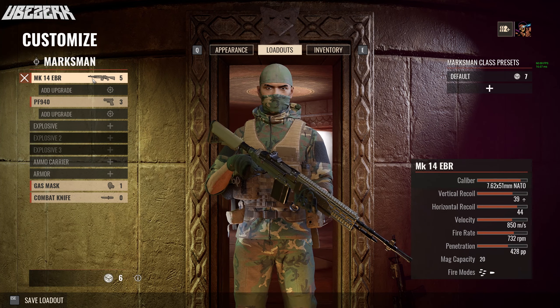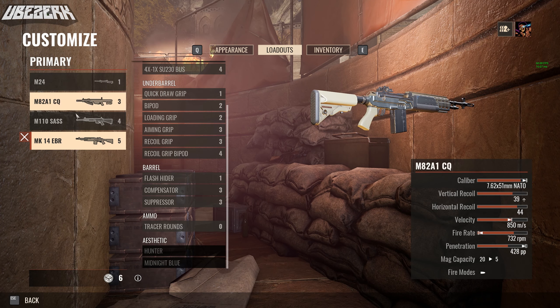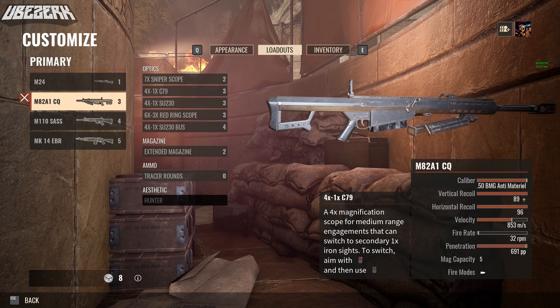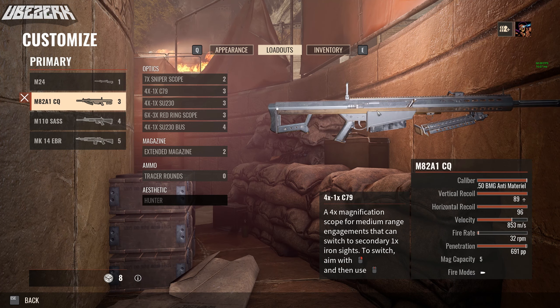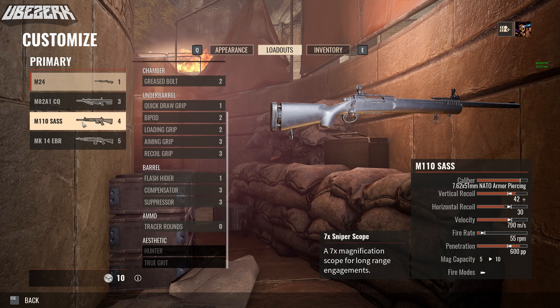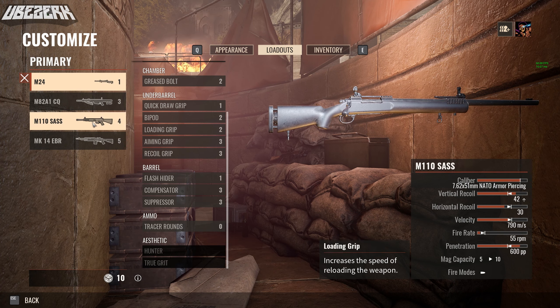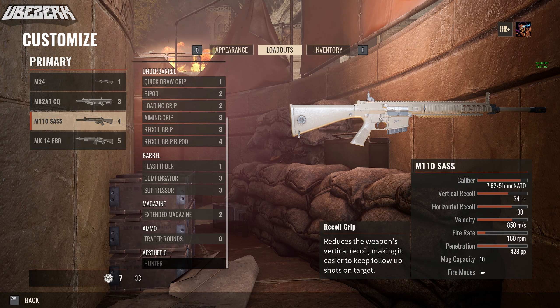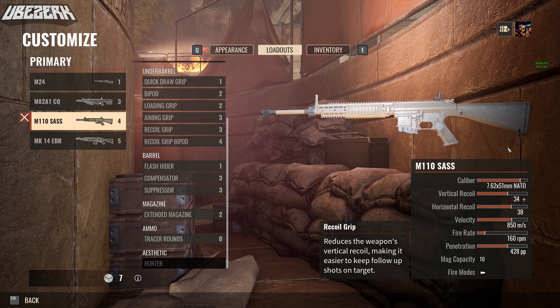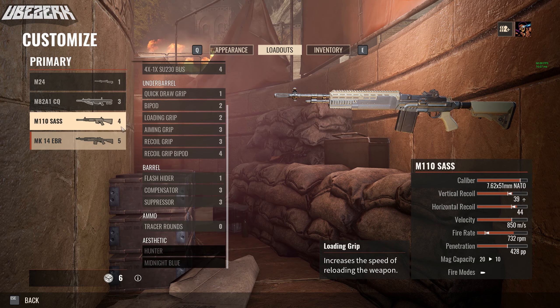The Marksman is just a marksman. That super high-caliber bullet I was telling you about — this rifle right here is ripping through everything. These are some very powerful rifles. If you get hit by one of these, one shot and you're done. So if you run into someone using a marksman rifle, you better pray they have terrible aim, because one shot is shredding.